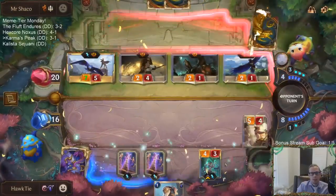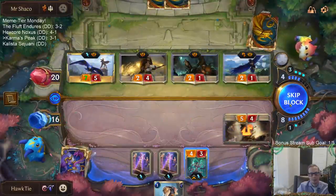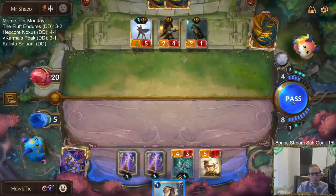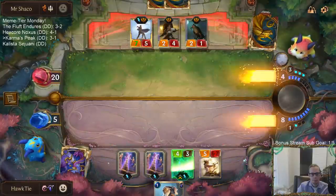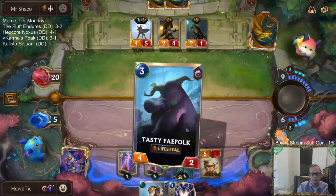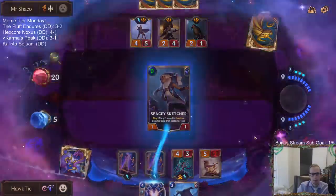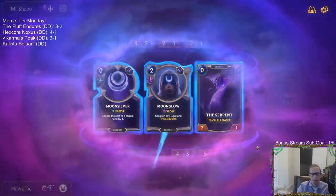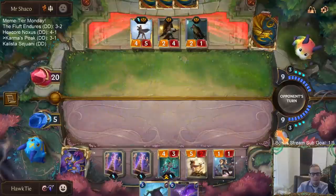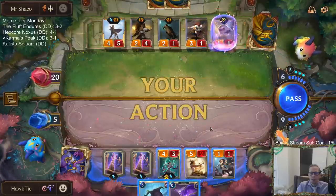Valor hit me. Seven, nine, ten, eleven. Down to five. That's too bad - very glad they didn't Rally. I want the stun card - Crescent Strike, that's what I was hoping for. We've had that twice now - I really want the Crescent Strike.